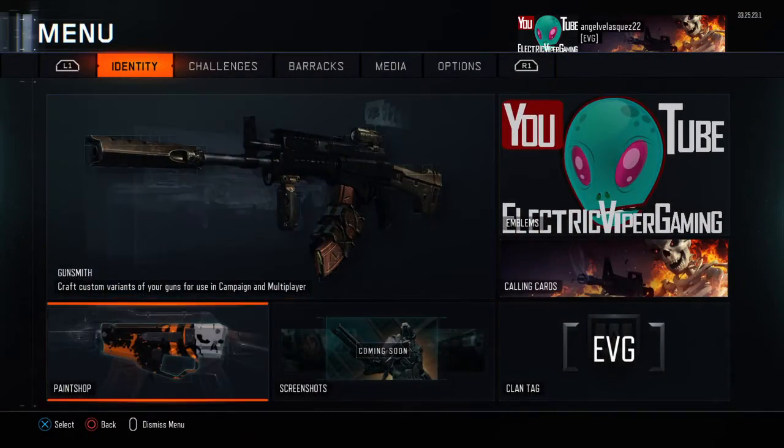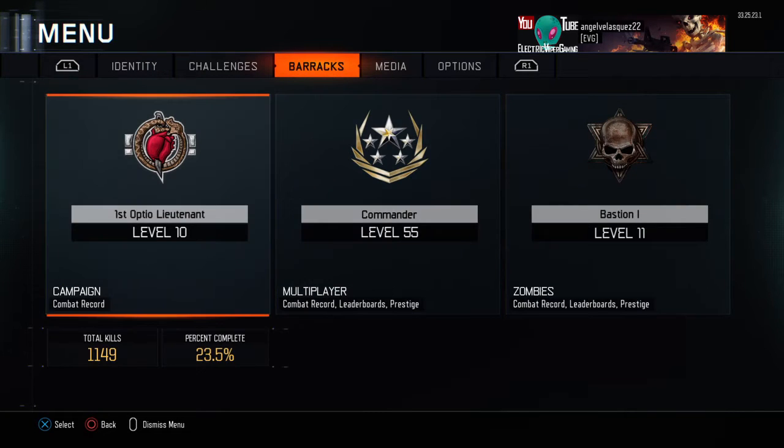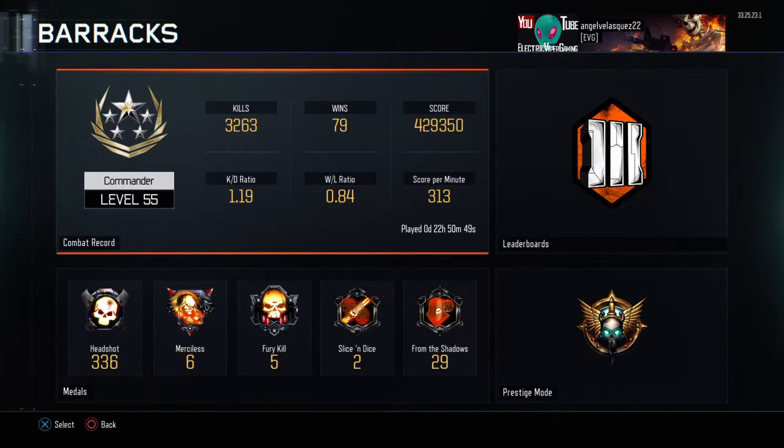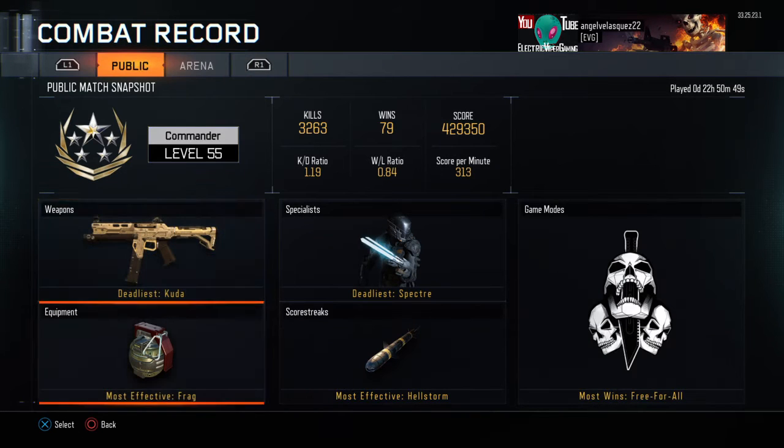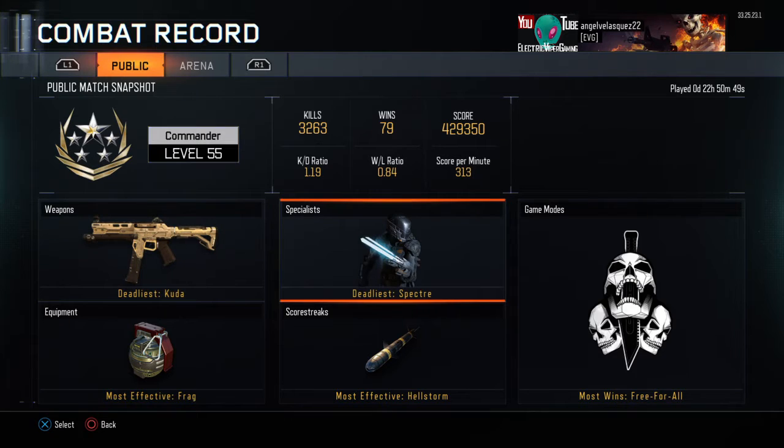This is the barracks multiplayer, combat record public. Level 55, about to prestige right now. Kills: 3,263. Wins: 79. Score: 429,350. KD is 1.19 currently. Win/loss is 0.84 just because I played domination a lot, so that brings it down when the team isn't doing good. Score per minute is 313.